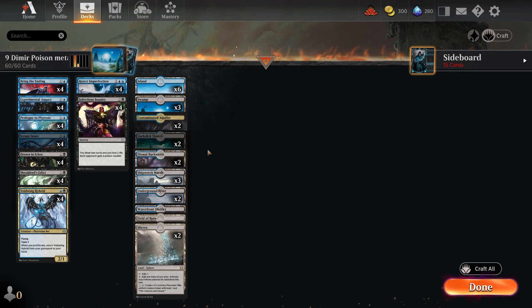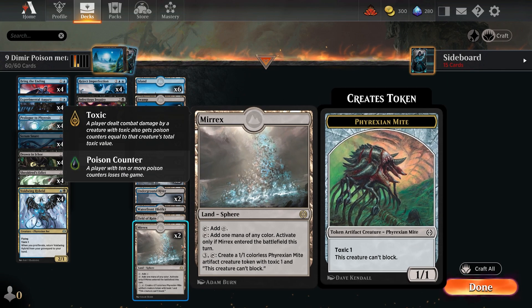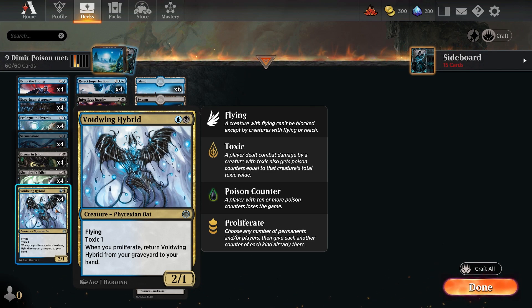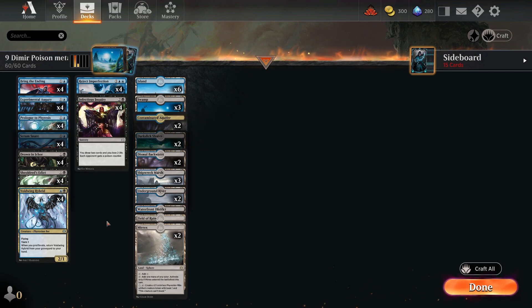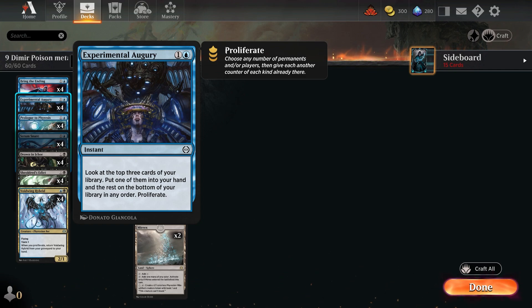The actual main deck doesn't run any rares at all, so the rares are purely in the land base. You can add more Mirrex or Shipwreck Marshes if you have them, but this configuration is what's been consistent. One of my favorite uncommons from Phyrexia is Voidwing Hybrid — a 2/1 flying with proliferate that keeps coming back. When you proliferate, it returns from the graveyard to your hand, so it has to be exiled to be dealt with. Bring the Ending and Experimental Augury also have proliferate, helping with Voidwing and toxic counters.